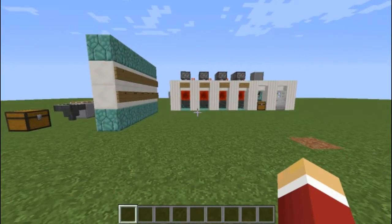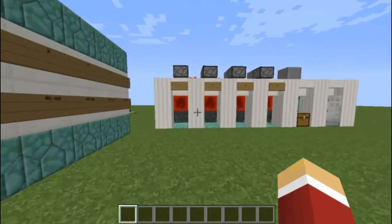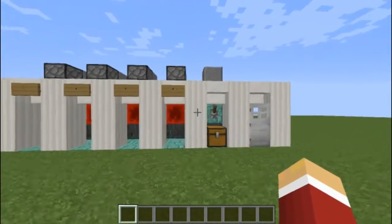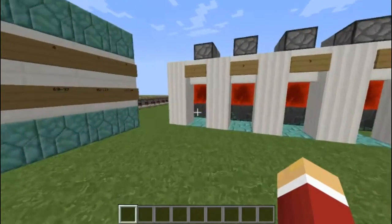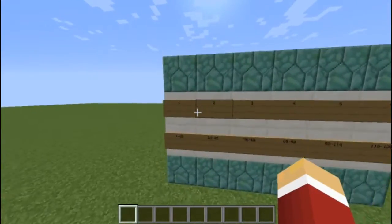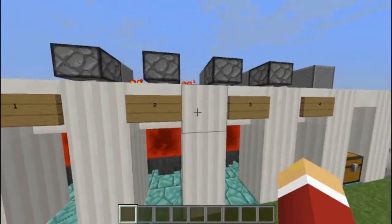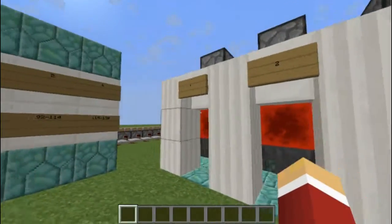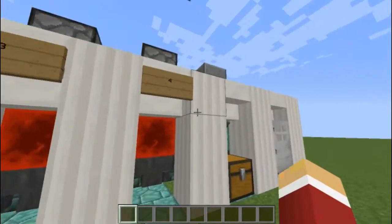Now that I've said that, let's get into what this is. So probably what you're asking right now is: what the heck is this? This is a combination lock using items and hoppers. So basically I have a chart over here which corresponds to these. Normally if you built this in your world, you wouldn't have these — this is just so I can show you what it is. The combination is 1, 2, 3, 4. Pretty simple combination.